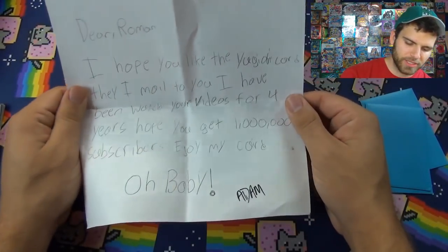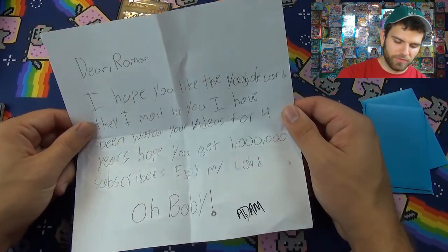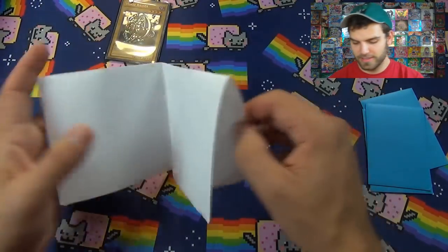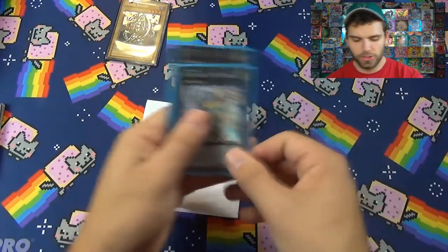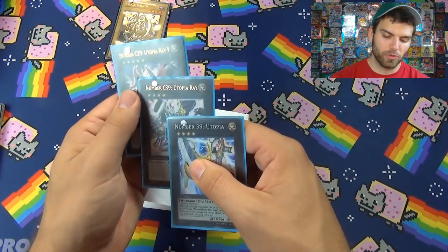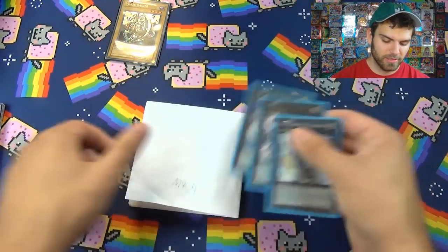Next letter from Adam: 'Dear Roman, I hope you like the Yu-Gi-Oh cards I sent for the mega mail binder. I've been watching your videos for four years. I hope you get one million subscribers!' He sent Utopia, Utopia, Utopia, Utopia Ray, and Number C39. Awesome!